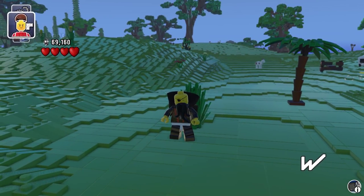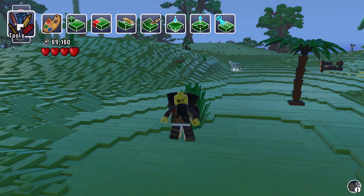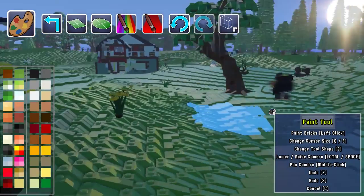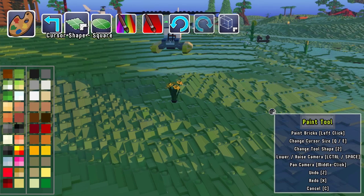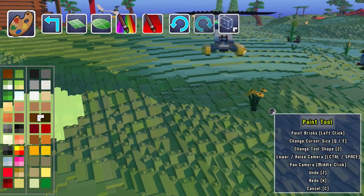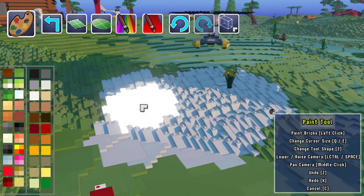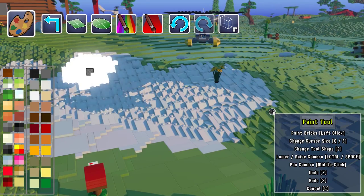In the next option we have the settings menu, and in Tools we have a paint button. What the paint button does is, once you've got your paintbrush, you can have a square one or a circle. You pick a colour and start painting — so if you pick white, you can paint any brick anywhere on the map and it will change them all to that particular colour.